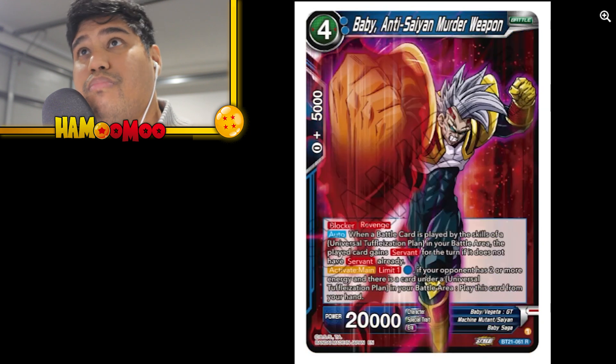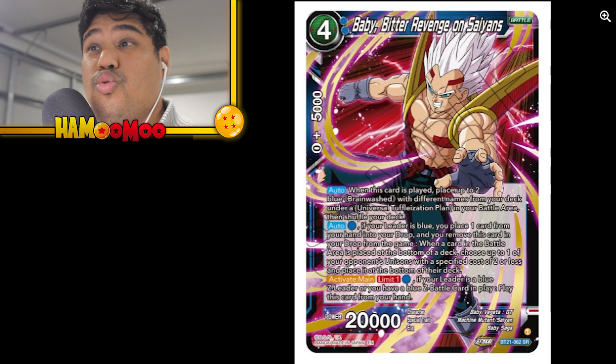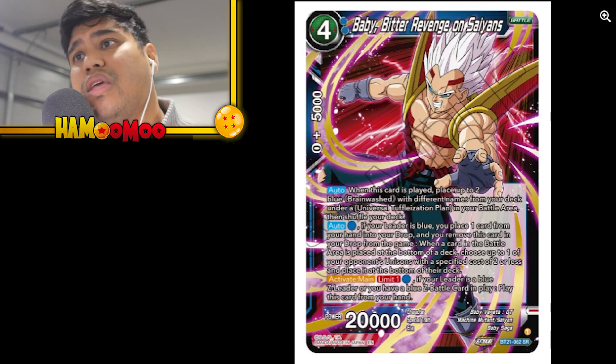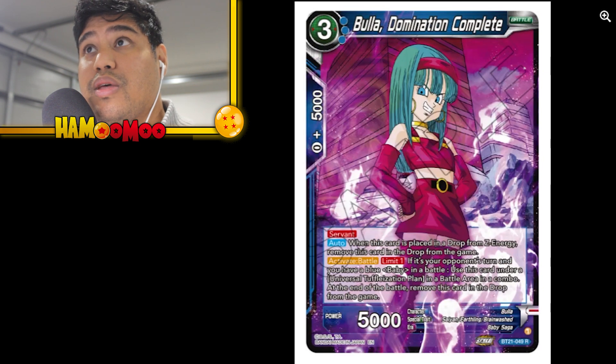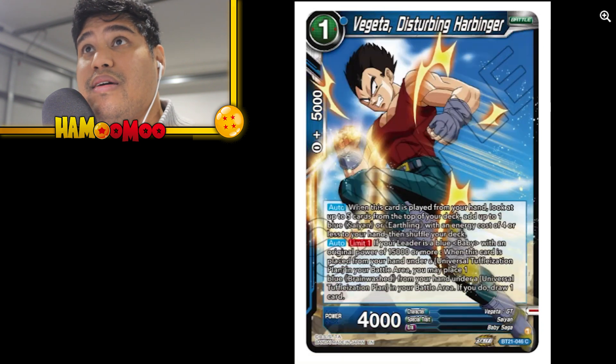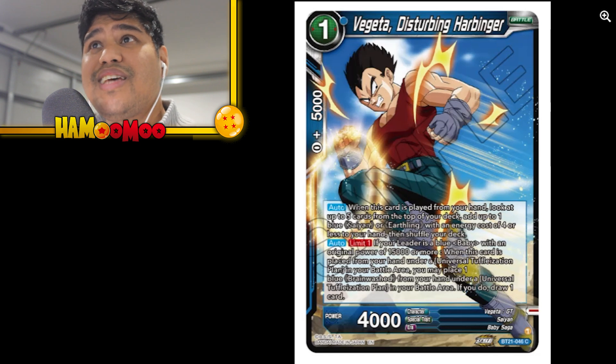Baby Anti-Saiyan Murder Weapon. The SR Baby — Bitter Revenge on Saiyans — decent card. Baby Shining Gold Evil Life — that's going to be a nice card to have in the SPR for sure. Vegeta Disturbing Harbinger — where do they come up with these names? Disturbing Harbinger, what does that even mean?